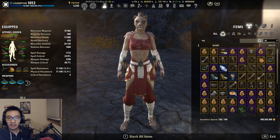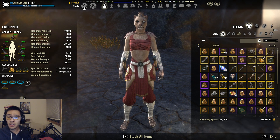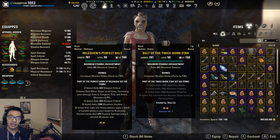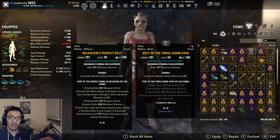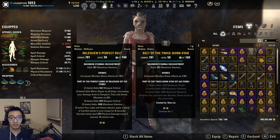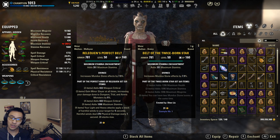We're going to look at the overall set bonuses that Twice Born Star offers versus the sets it aims to replace. For those who don't know, Twice Born Star is a nine-piece crafted set found in Craglorn - you need to be a master crafter to create it. The two, three, and four piece add health, Magicka, and Stamina, and the five piece allows you to have two Mundus stones at the same time. The second Mundus is affected by however many Divines pieces you're wearing.